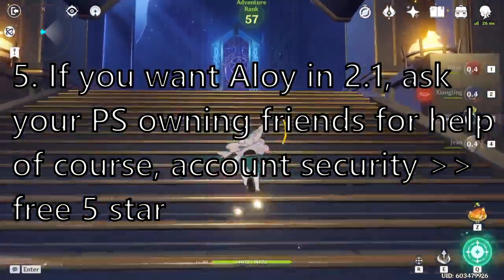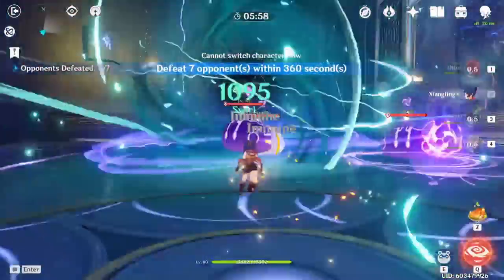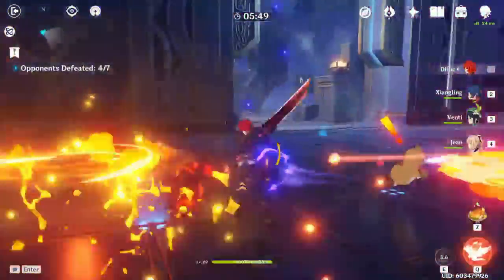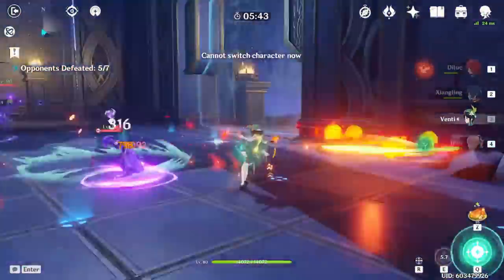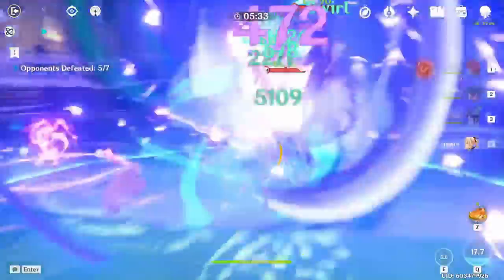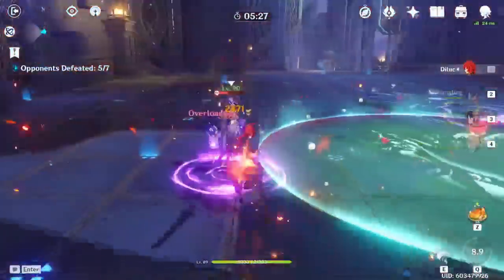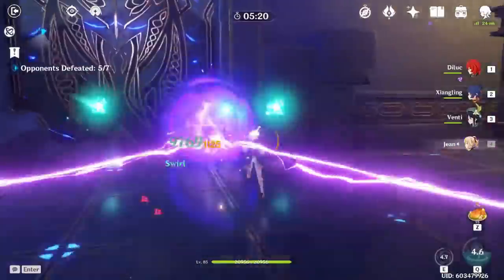The fifth and least important tip is about the free Welkin. PS players are getting a free Welkin as soon as patch 2.1 releases, while PC and mobile players have to wait one more patch. You might be able to ask a trusted friend who owns a PlayStation to log into your account and claim your Welkin. I'm not entirely sure how it works, but I've heard it's possible. My biggest advice: make sure it's someone you trust, not a random stranger, because account security is a huge deal in Genshin given how much time and effort you've put into your account.